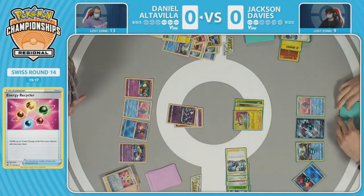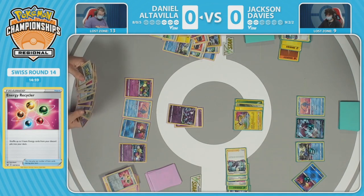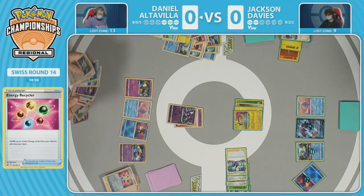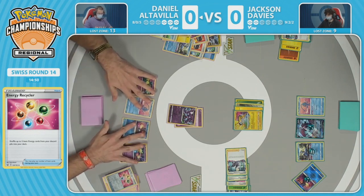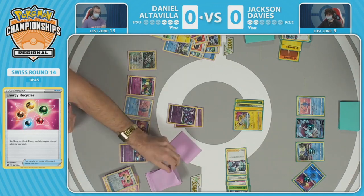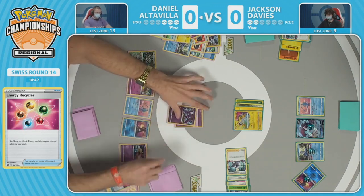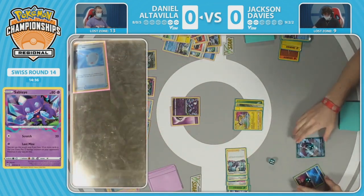Jackson managed to scrounge up Manaphy back onto the bench, forcing Daniel to forego the Kyogre play he was heavily telegraphing and go for the Sableye. We did just see the energy recycler — the math might not add up for three prize cards. We might actually see the Kyogre play potentially from Daniel. Look at this hand — fanned out in six layers. The entire deck is practically in hand for Daniel! The energy recycler just popped off, and Kyogre is already in hand.